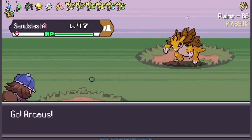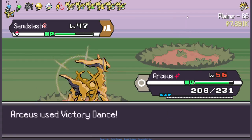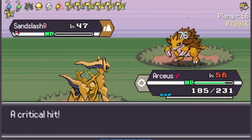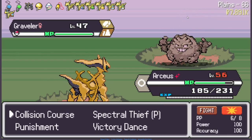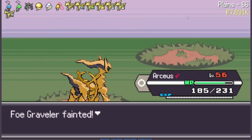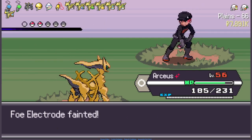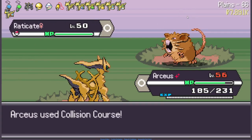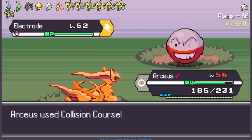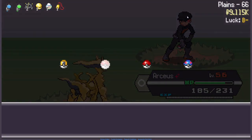Beat this guy again. Collision Course should be a one-shot. That's weird — why are you not effective? Collision Course again — yeah that makes sense. Use it again, this should be quad effective — there we go. And this should be easy as well. Collision Course one more time. It's super OP at this point.